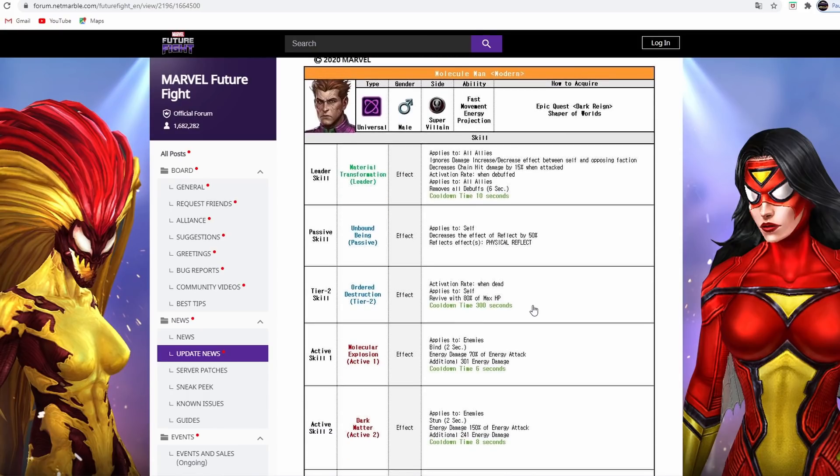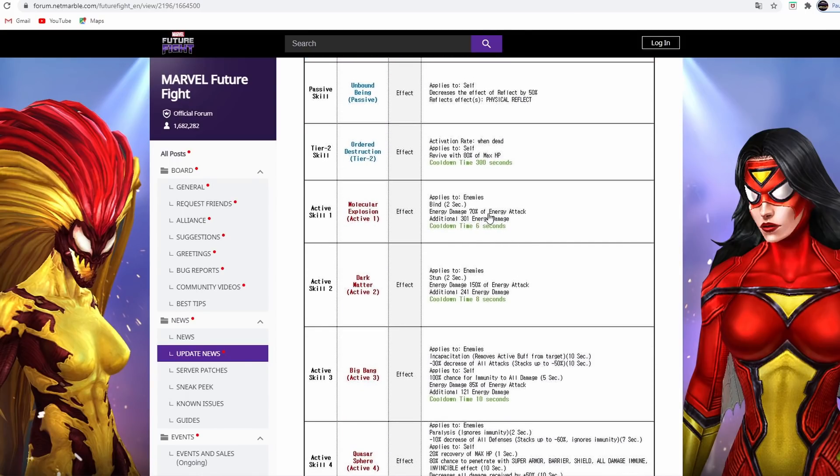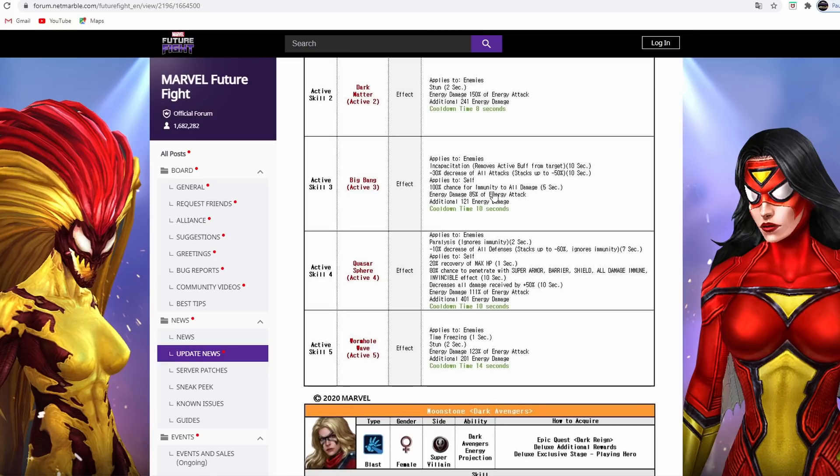That could be a massive game changer for PvP and probably the biggest incentive to have the character. He's got reflect physical, reflect decrease by 50%, revive, stuns, incapacitation, 30% decrease of all attack, and weakening of character immunity. His all defense down stacks up to 60% for seven seconds, he has a heal, and penetration for up to 10 seconds. He also decreases all damage received by 50%, which is huge. He's tier 2 though, so his stats won't be the highest - kind of like Silver Surfer when he first showed up, really good PvP especially if you manual play him.